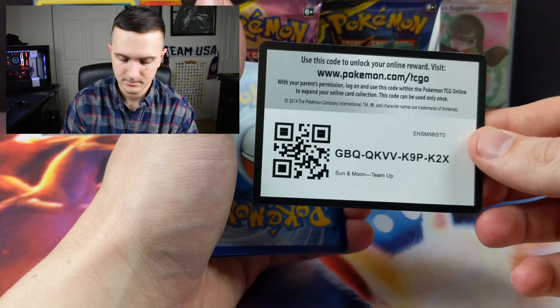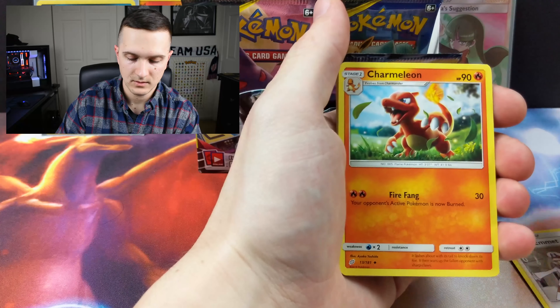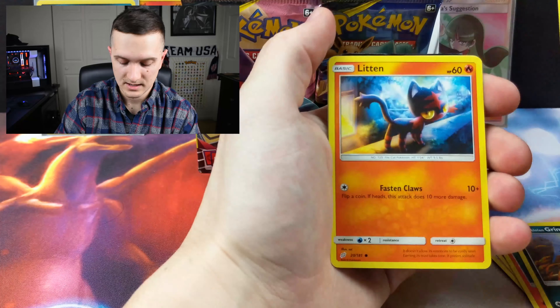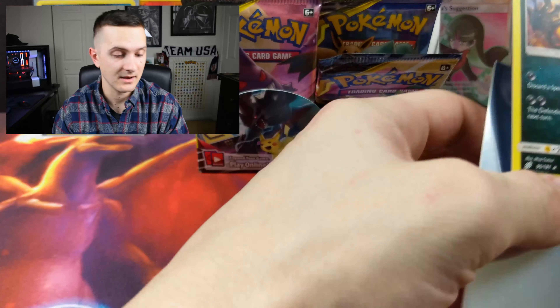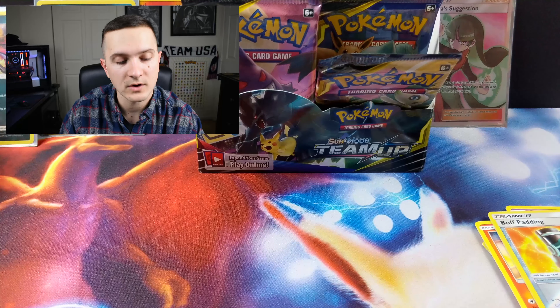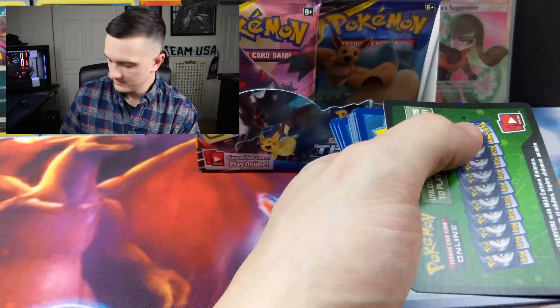There's your code — three, four, and here we go. Energy, Dragonair, Ingo and Emmet, Cosmog, Litten, Buff Padding — and a holo Eviolite! Love the holos right now. Both holos I've pulled I needed. I had the reverse holo Tyranitar, I think — not the non-holo. I'll have to check the book later.